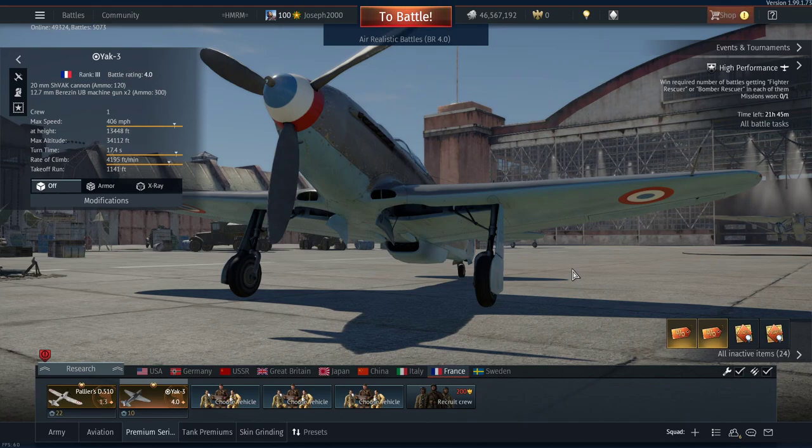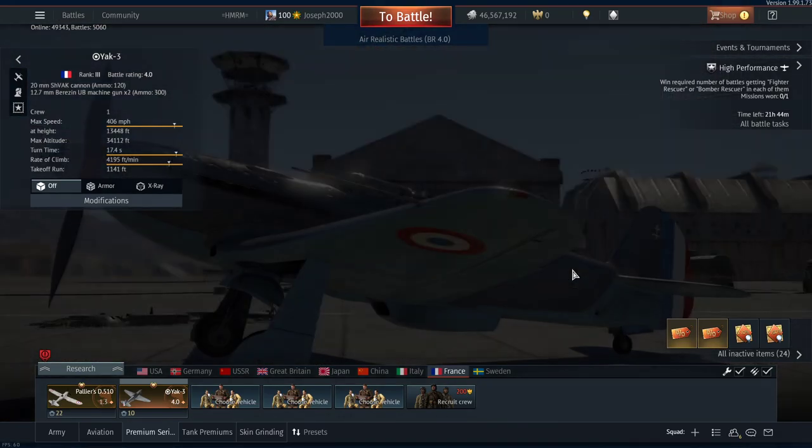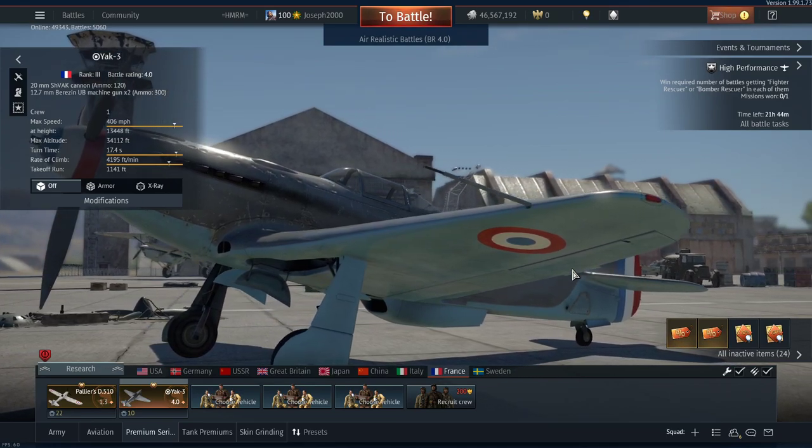I was actually going to review the French Yak 3 earlier but just never got around to it. It's a Yak 3 — it's great at low altitude, good at medium altitude, not very good at high altitude; it coughs and wheezes up there. It can still wind itself up at high altitude but it takes a lot longer compared to its opposition. The French Yak is actually rather fun to fight against the Russians because they don't expect a French Yak, and I know the weaknesses of the Yaks and Lalas, so it's very easy to beat them.